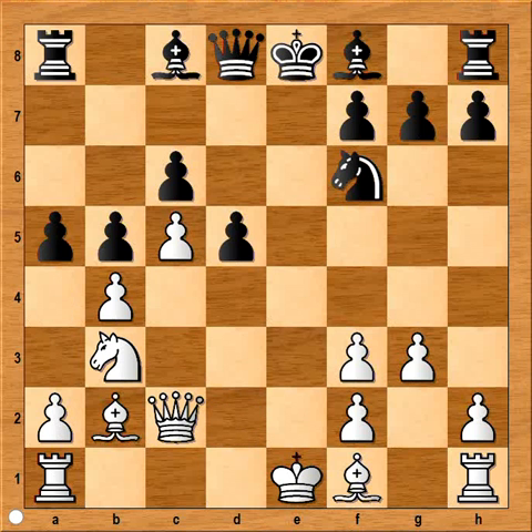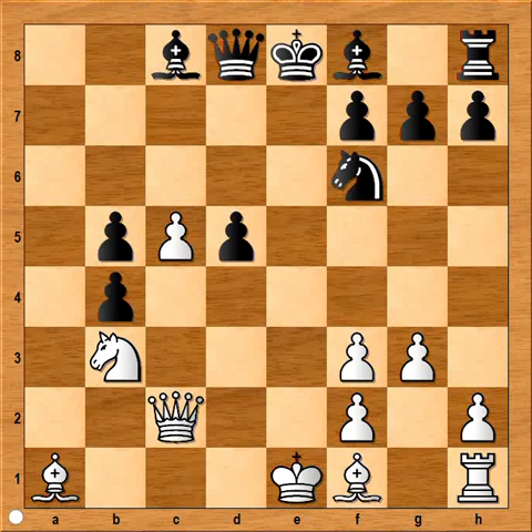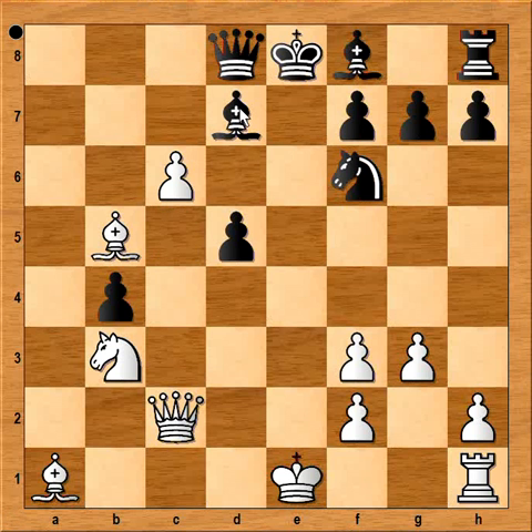White wanted to avoid that variation and played a4, b4 — making the game even more complicated. Now a takes on b4, a takes on b5, rook takes rook, bishop takes rook. Now it is black to move and he would like to capture the pawn on b5, but that is not a very good idea. If pawn takes pawn on b5, then bishop takes check, and there is a problem — for example bishop to d7, c6, and black is losing his bishop unless he wants to lose his queen.